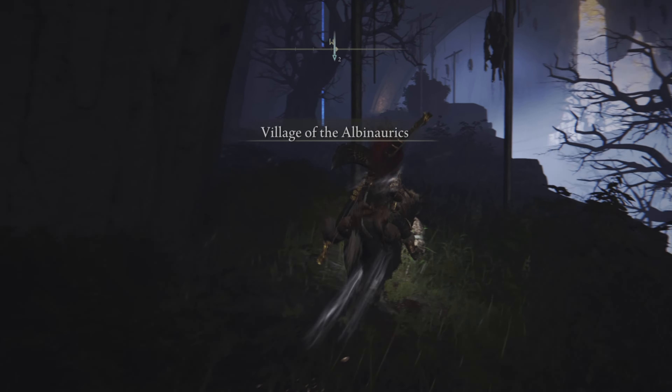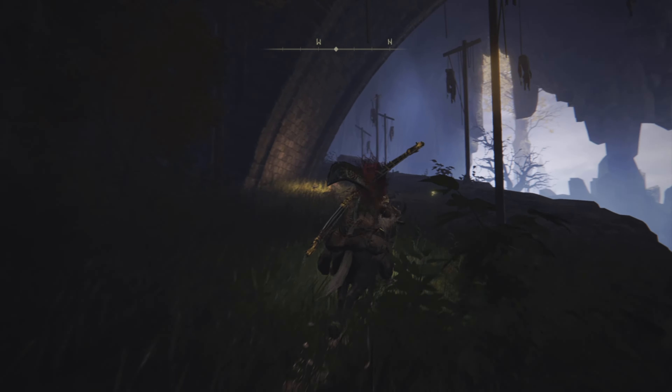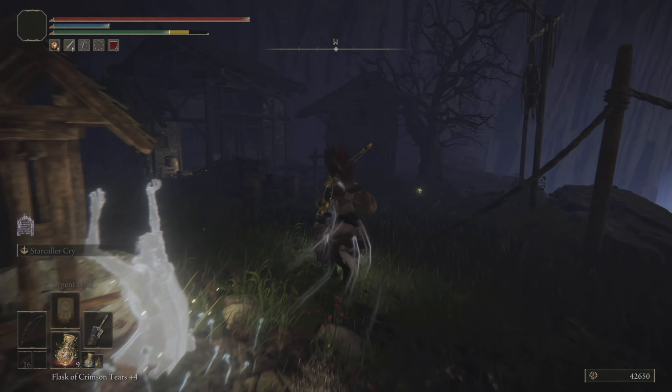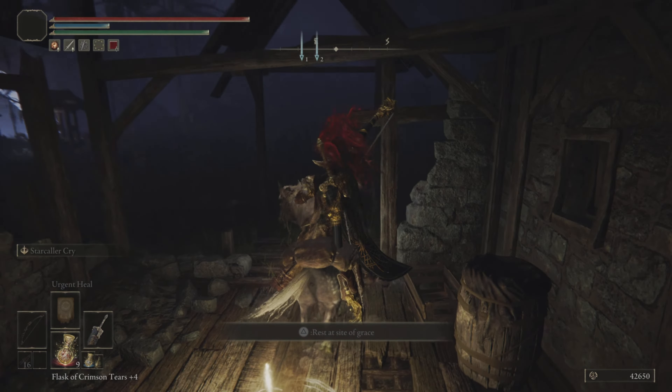We are at the Village of the Obernarex. I'm going to go up the slope — ignore the enemies, but there's one enemy you cannot ignore. You're going to get the grace from this spot just in case you die; there's a grace over here. Now we are going to make our way up the slope — there's going to be a dangerous enemy right ahead of us.